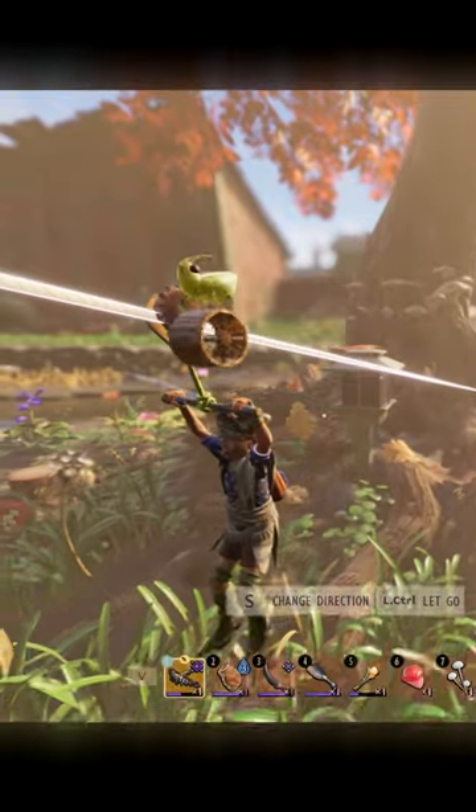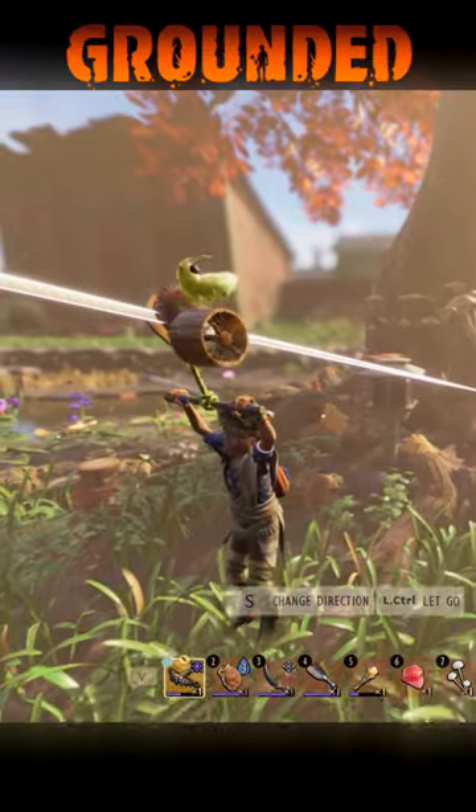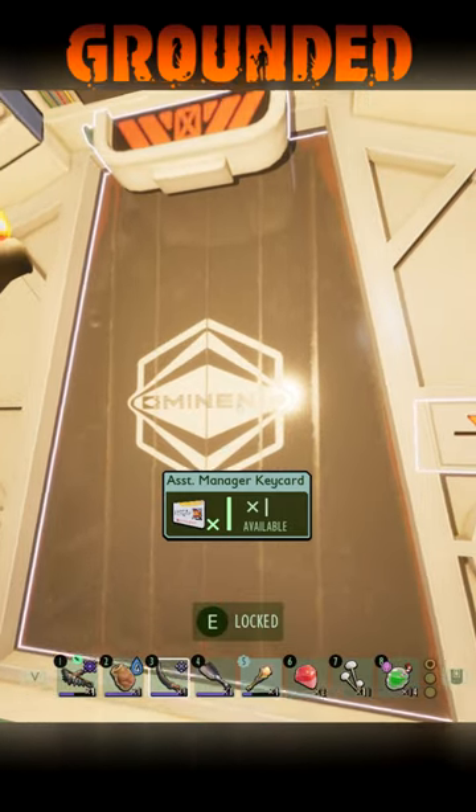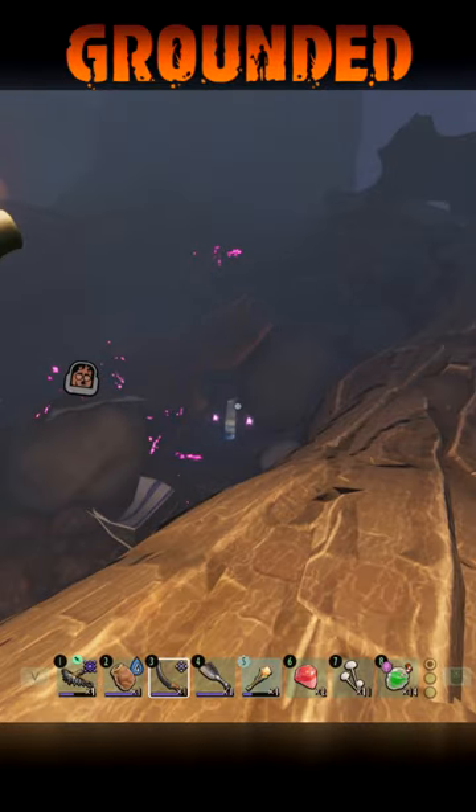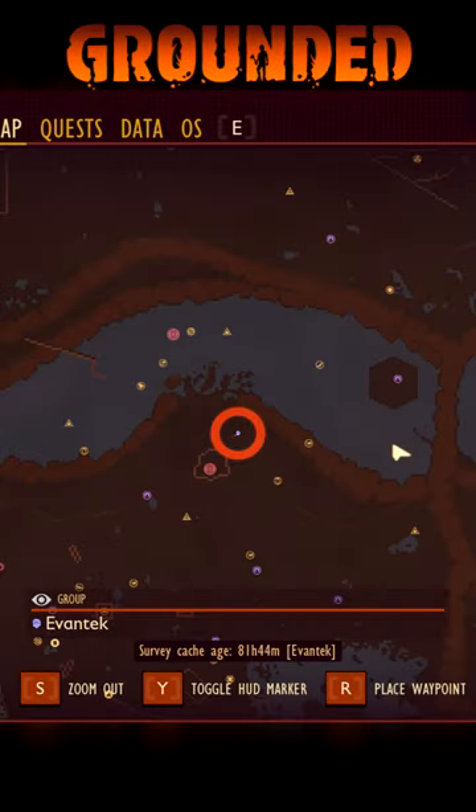Here's a quick video on how to get and how to find the zipline ascender. First of all, you will need to open the door with the assistant manager keycard. So if you don't know what that is, that means you still have to complete some of the labs in the game.